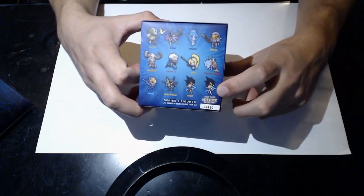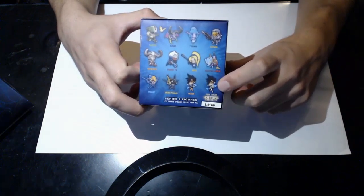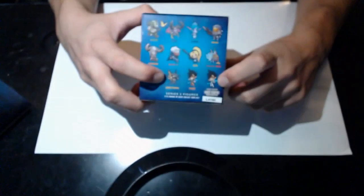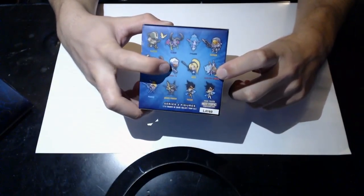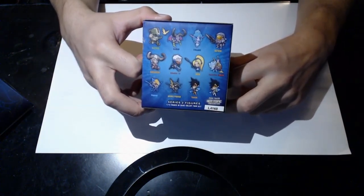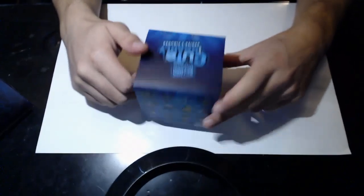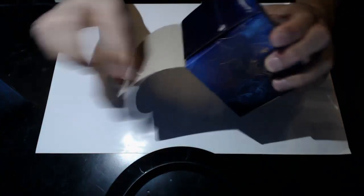What we're hunting for is hopefully the exclusive Hot Topic Tracer, the Anubis Pharah, and I really want the Treasure Goblins and Soldier 76, because I haven't seen anybody open up Soldier 76 or Illidan. Hopefully we get those today. We're going to open up eight boxes today and do a separate unboxing of the rest.